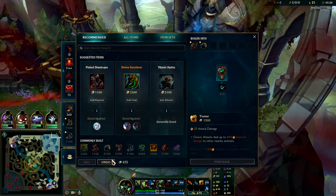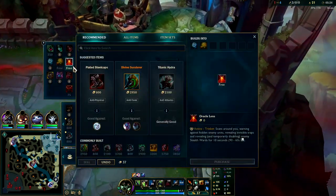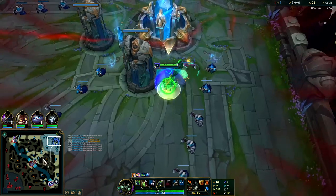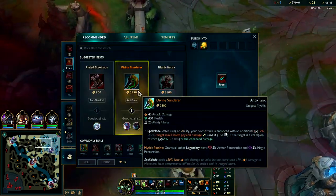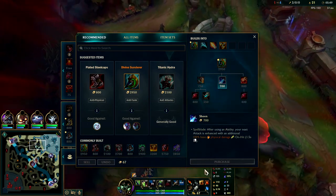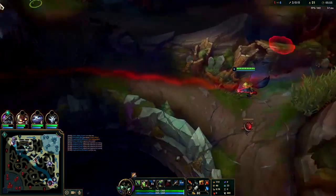First item depends on how much gold you have. Ideally on your first back you should obviously get Oracles if you don't already have it. You should get Oracles and a Titanic - if you can't afford Titanic you'll usually just get a Sheen if that's all you can afford. But ideally you do get Titanic so you can take Golems and Raptors. If you don't have Titanic, taking Golems and Raptors is pretty hard.